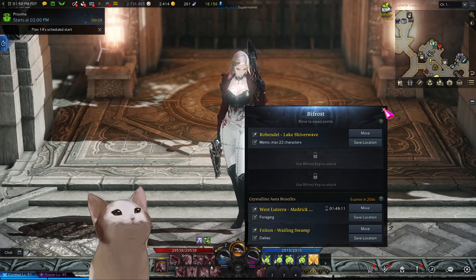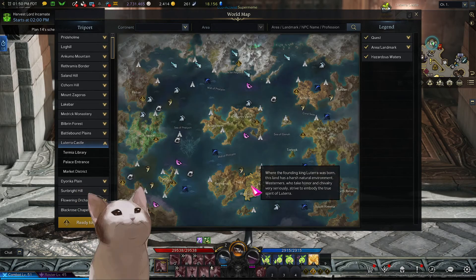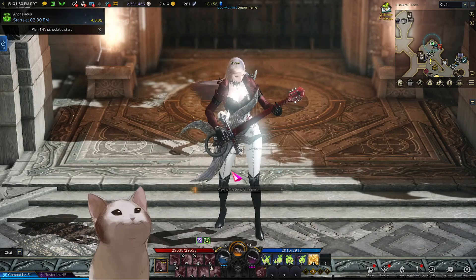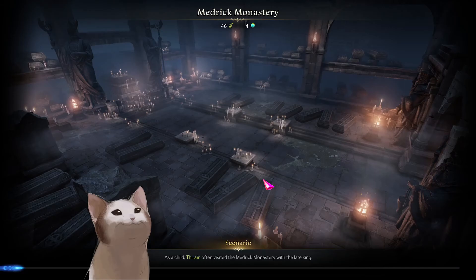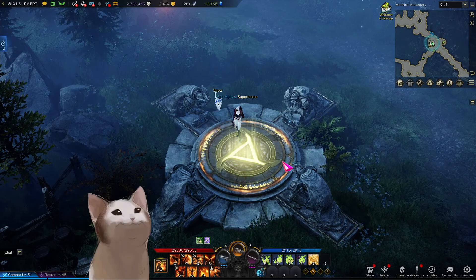I'm in Lutera Castle right now — this is the beginner continent where you stay and develop your way to around level 45 to 50. We're going to go to West Lutera, Medrick Monastery. This is a very good map to forage. Foraging is very competitive, so whoever has the fastest G button is going to get that forage done. I really suggest you bind your G key to a macro, like a mouse key — it makes it way easier.